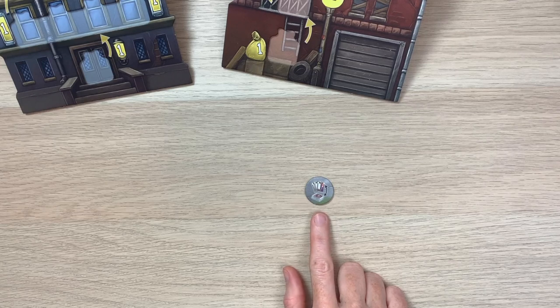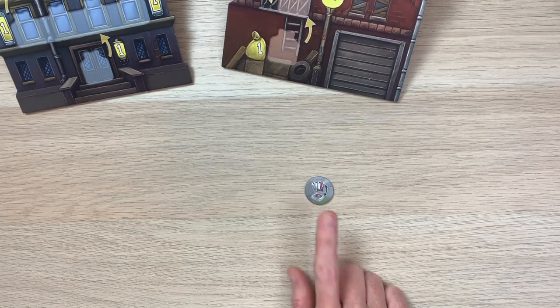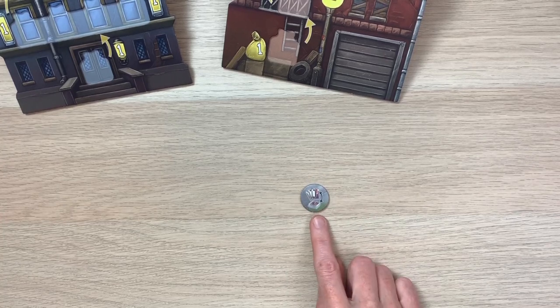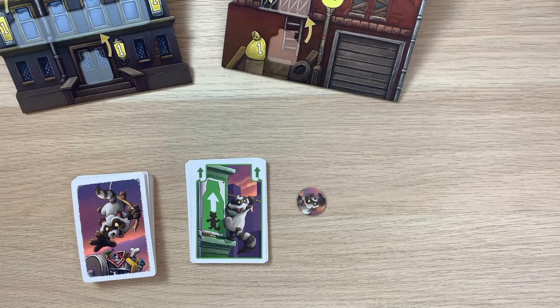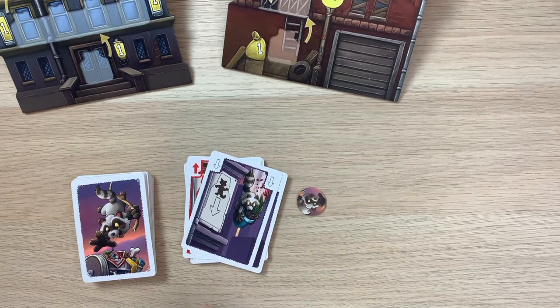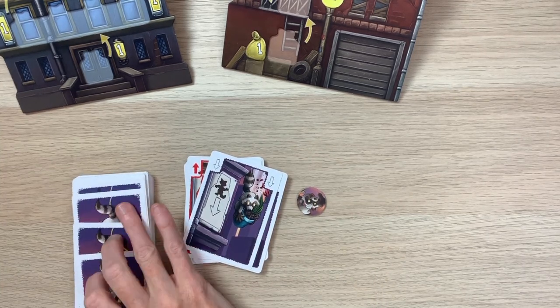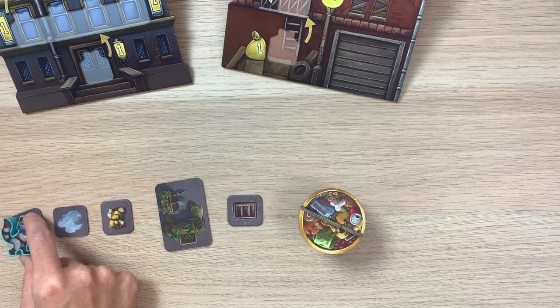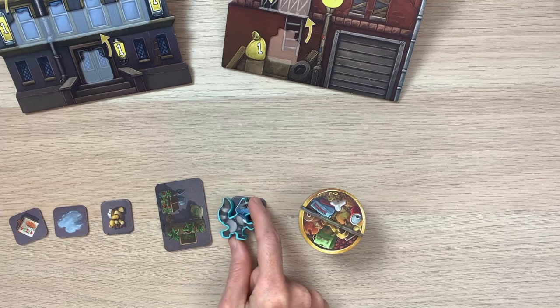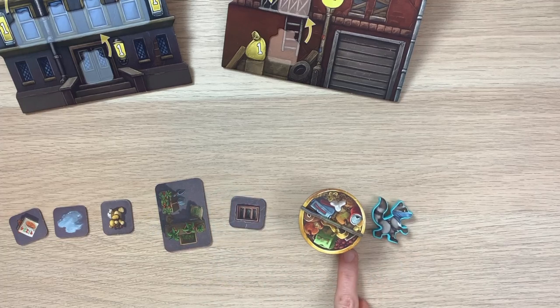At the beginning of each game all players receive one swap card token. This token allows you to exchange one or more cards from your hand once per game. To use it, turn the tile upside down to show it's been used, put any number of cards in the discard pile, then draw the same number from the draw pile, and take your turn as normal. The game ends when the first raccoon reaches the golden trash can.